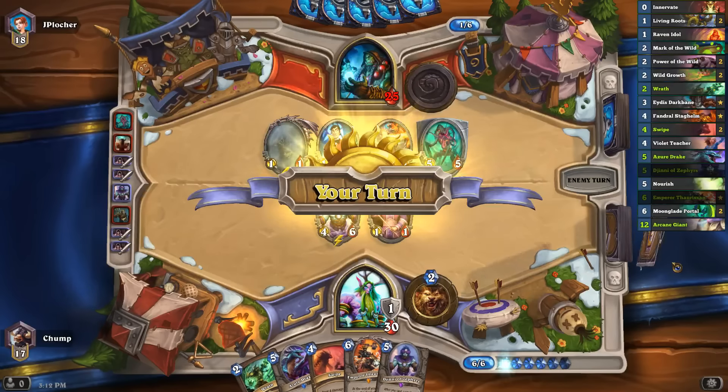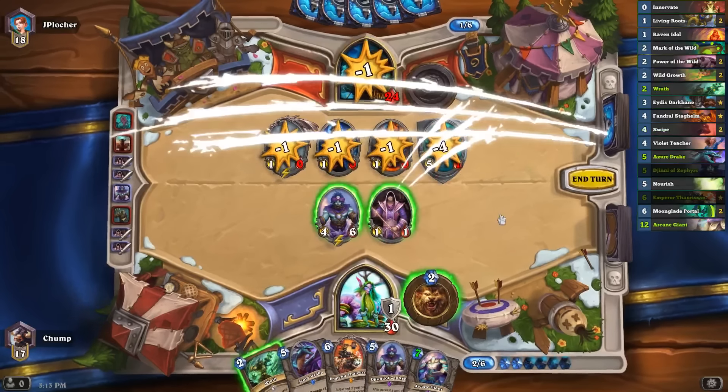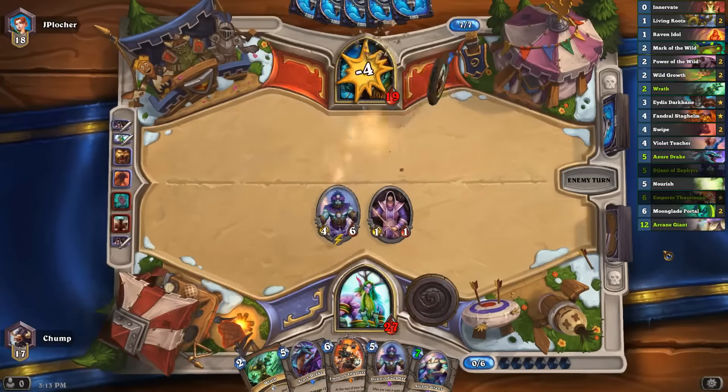I think I will Swipe this turn though. The question is how do I deal the last one point of damage to the thing. I think I'm just going to use the Hero Power. I could cycle the Wrath here, but I have a lot of cards in my hand so it's not super important, and I have a lot of health to work with, so I should use my Hero Power when I have the opportunity.